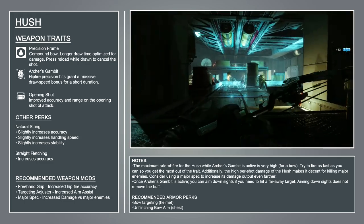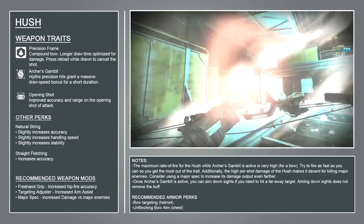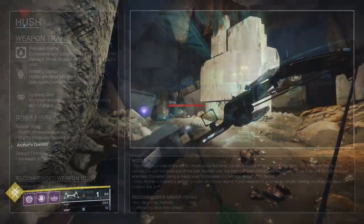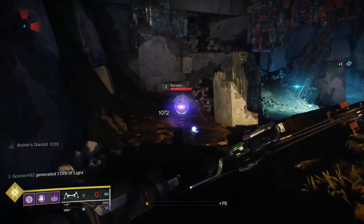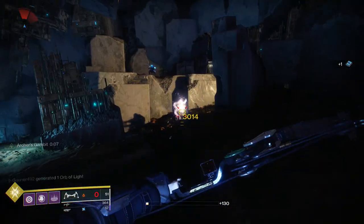Its pinnacle trait is called Archer's Gambit. Just like Archer's Tempo, on precision hits your draw time is reduced, but the catch is only hip-fired precision hits will activate Archer's Gambit. While it can be difficult to land a hip-fired precision hit, especially at longer ranges, the draw time reduction provided by Archer's Gambit is so significant that the extra work feels worthwhile.